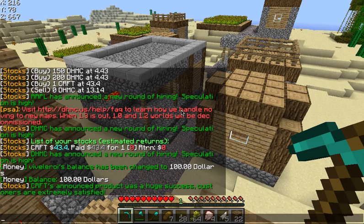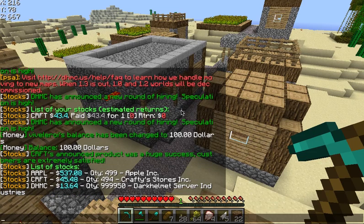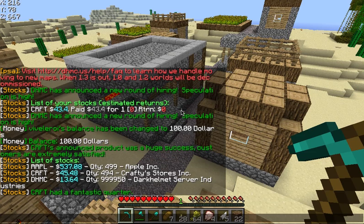So we have this stock plugin and if you type smlist, this is going to list a bunch of companies that are currently selling stocks. This is pretend, but it's all based off of real-world stuff. So here we have a list of three companies. We're just going to look at the middle one — CRFT. CRFT stands for Crafty's, which is a store that we have on our server.